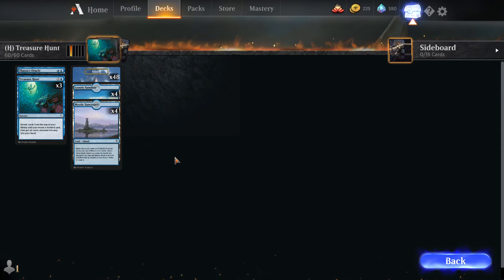Mystic Sanctuaries let us get back to Treasure Hunts if we need them, like the turn before we go off — we need to put something back in our library to draw for that turn. Lonely Sandbar is a cycle, so if we do have to put a Treasure Hunt back on top, we can get it so they can't mill it. We can also cast it that turn, and a buttload of islands.